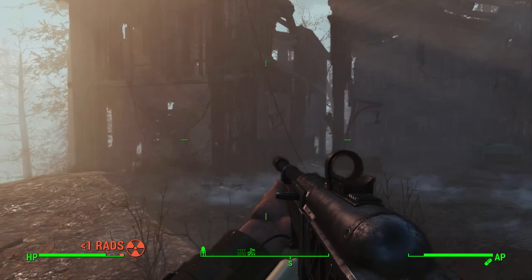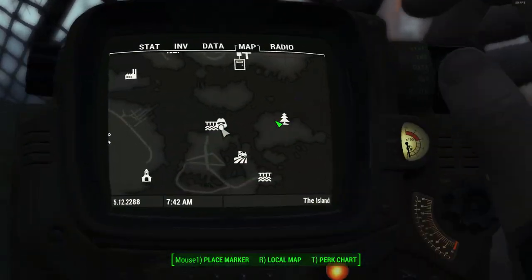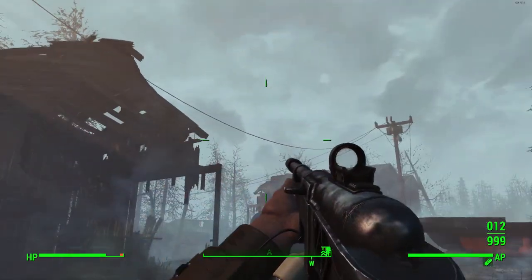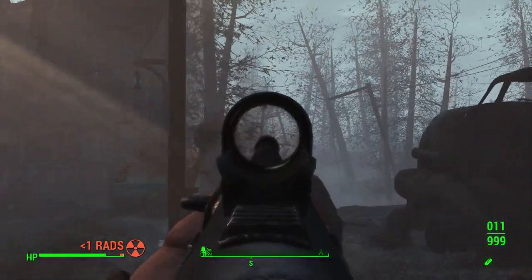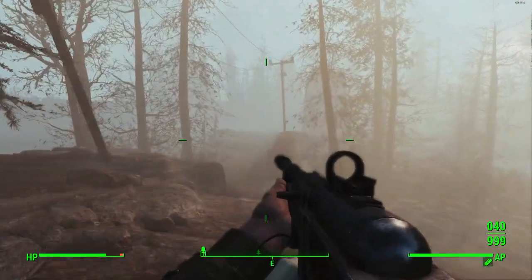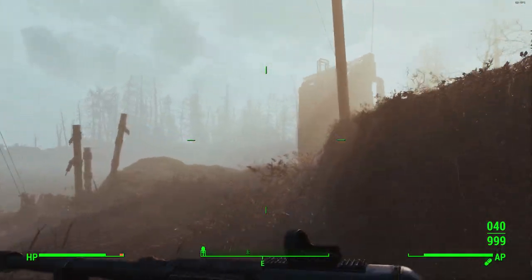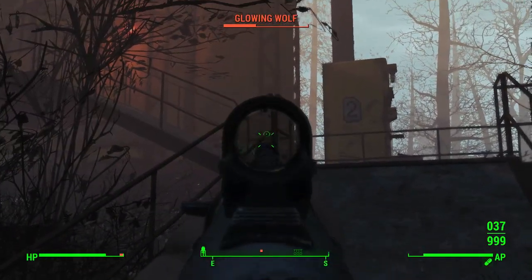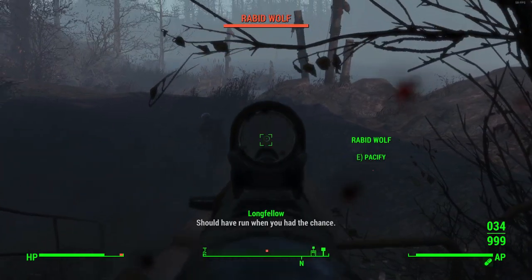The third generator — I'm back at the very start where we first picked up the note. Generator three is in the opposite direction of the power line. Last time we went down that road for the two generators; this time we're going back and the third one is all the way down here. You can already see it to the right. There's another wolf we need to take out first, and one behind me as well.